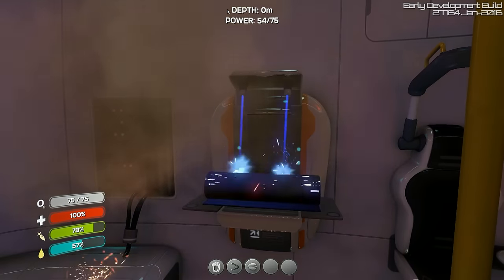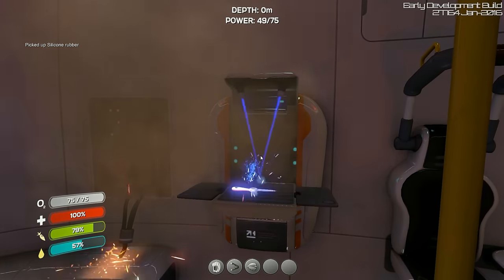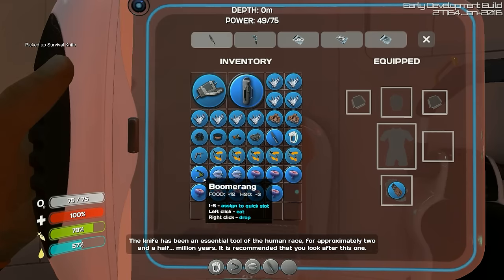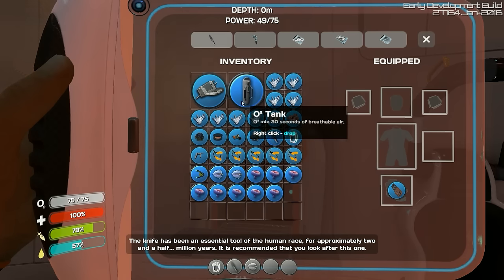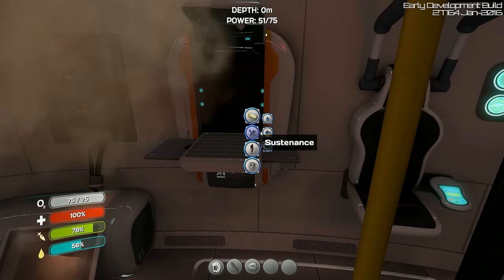During the day your power does recharge slowly, by the way, so that's something to keep in mind. So I got a knife now — put that on my hotbar. By pressing the corresponding key when hovering over the item — I always forget that because it's so different than most survival games. Usually it's just a drag and drop function.